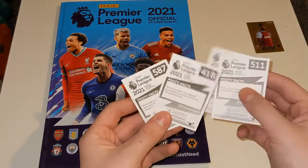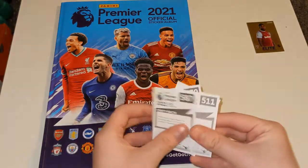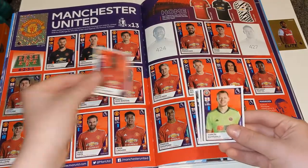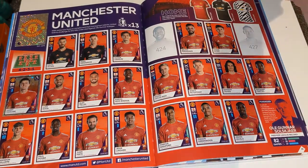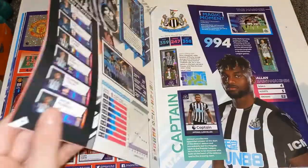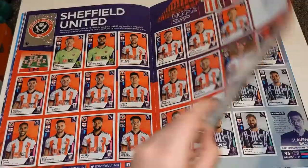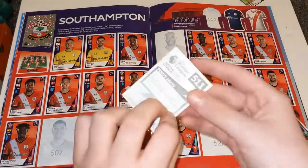We'll put them in order to check through. Let's see whether we need Wan-Bissaka — no, Wan-Bissaka is not a need, he's right there in the album, so I'll just pop him on the swaps pile. We need to find Sheffield United next for Aaron Ramsdale, and he is also a swap. Nathan Renman from Southampton — what number is he? 511. We do need Nathan Renman, so let's stick him in.